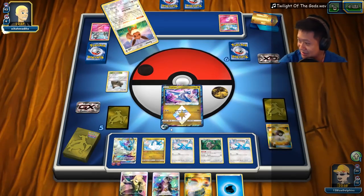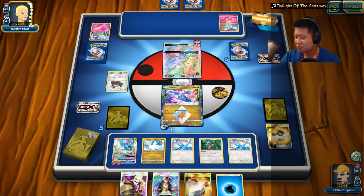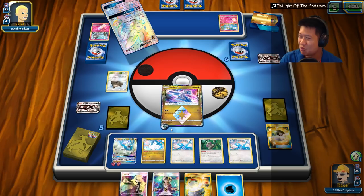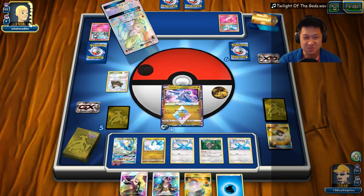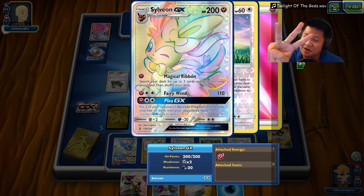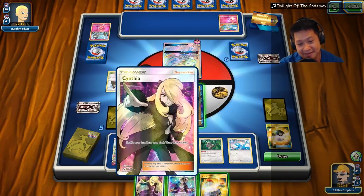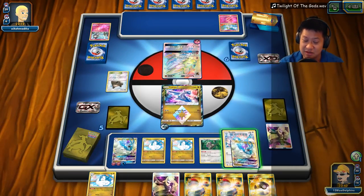I need both of you to evolve. Alright, Sylveon — this will unbrick him. Magical Ribbon: search for any three cards. Triple computer search. So now we just gotta do as much free damage as we can. Another Fight Song Altaria — who needs the energy? Let's just get you up. These have low damage, you don't charge them up. The fleet is complete!